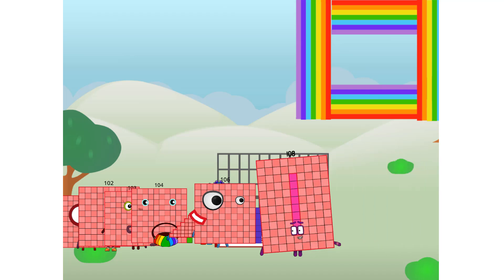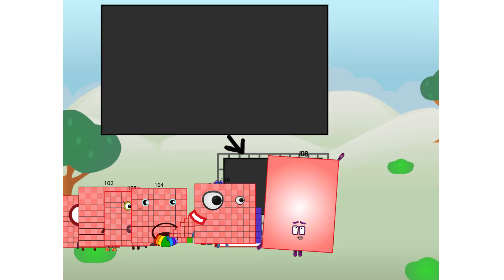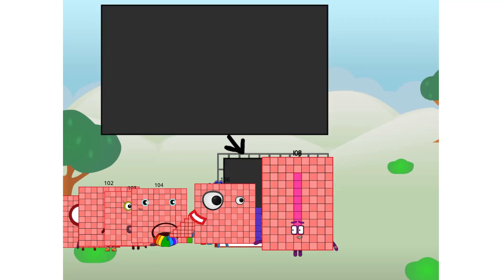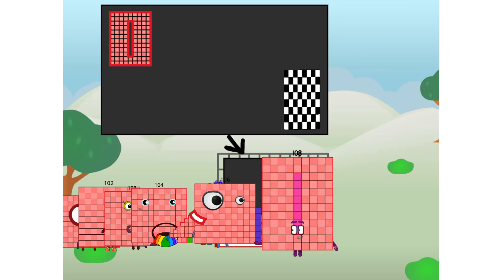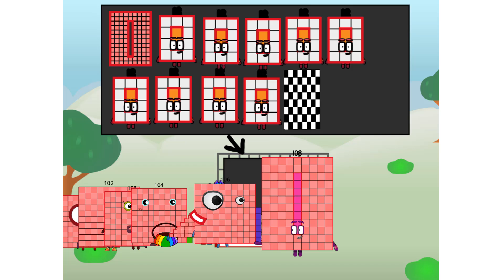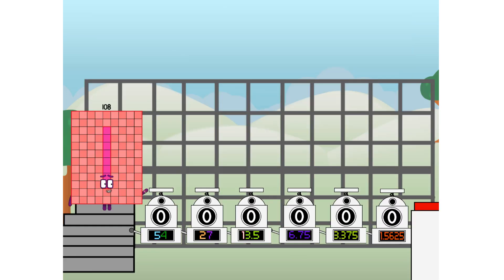There you are. This way. I've got so much to show you. I am 108 and I can be a super fat rectangle, a rectangle chess board, a super hundred, nine super rectangles, or even a super cuboid. But today I want to show you a little trick I call Binary Boosters — using the power of doubles to send any number flying.